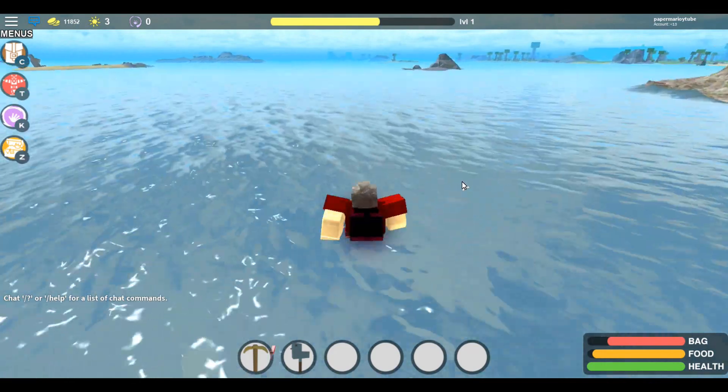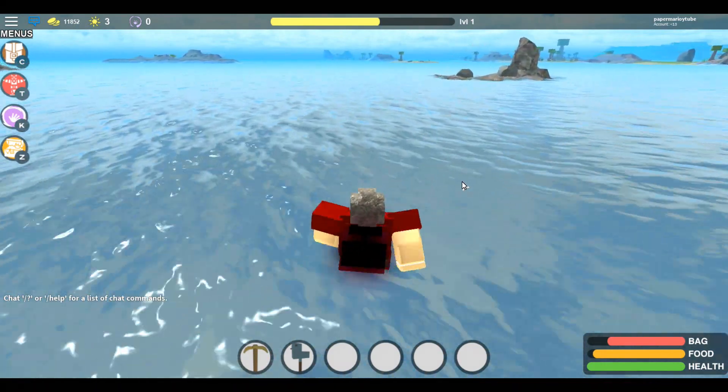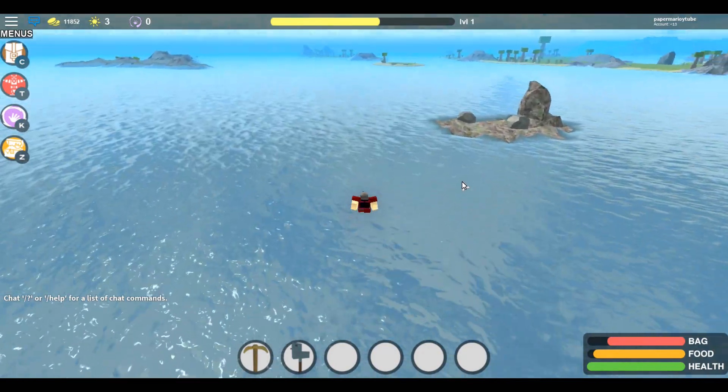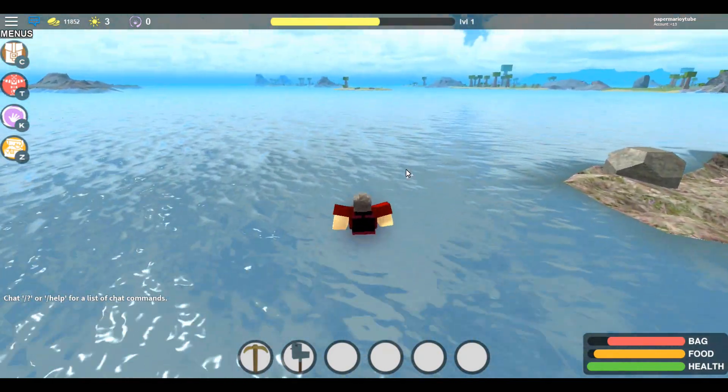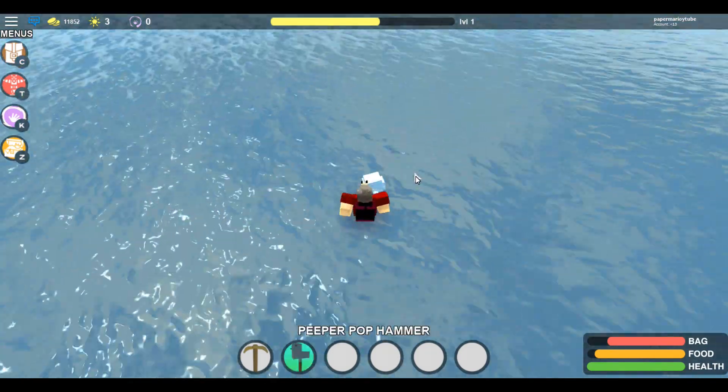So now, as you are going to see, you are going to want to head towards the island that has the old god underneath it. It may take a while to get there if you don't have Water Walker, but you can just use a raft. I'm not going to talk over this part because I am literally just walking.